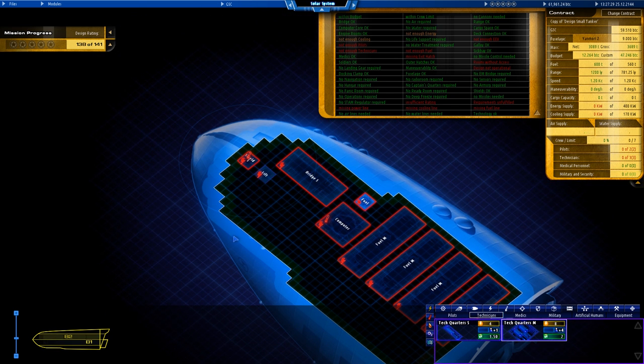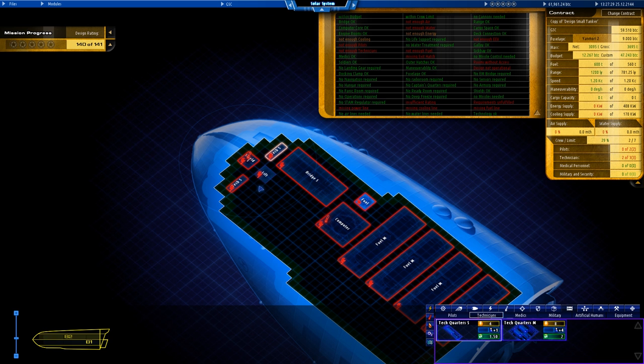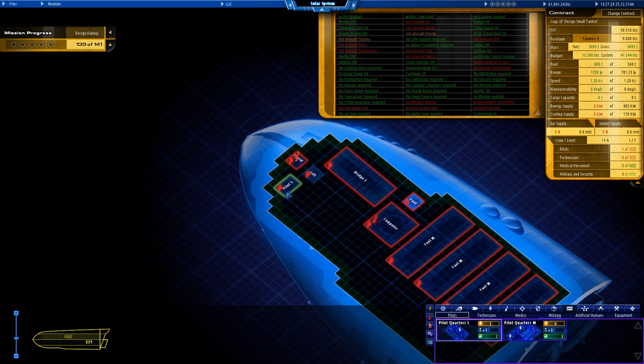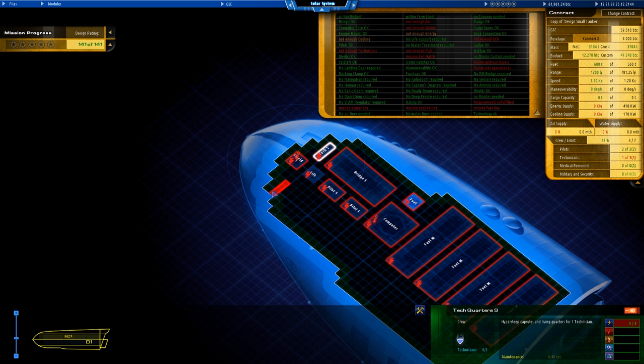That gives us a total of seven crew, which is slightly problematic because we then don't have any medical personnel. We'll need to mess around with the layout for medical personnel, as they're needed for life support and water treatment. Pilot quarters positioned at the front — hopefully an asteroid doesn't hit it. We need medical personnel to monitor life support. Placing pilot quarters there and there.